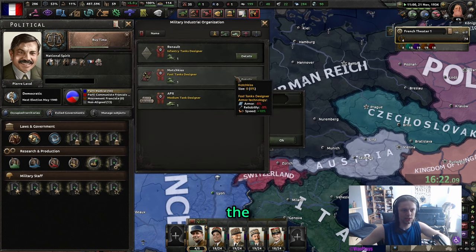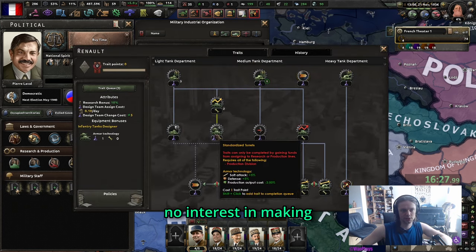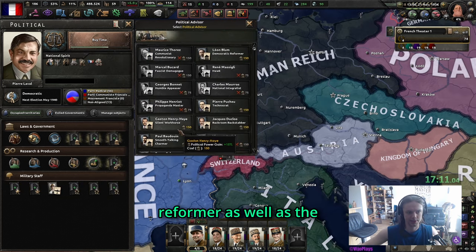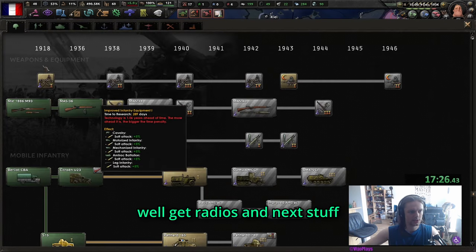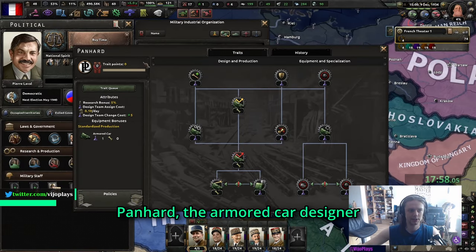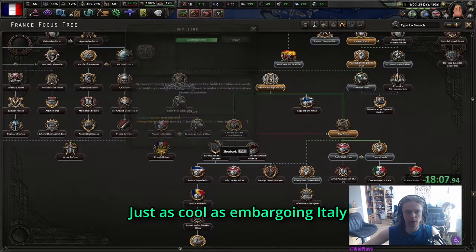We are only going to care about Morane-Saulnier, the light aircraft designer, as well as the infantry tank designer for our medium flame tanks - I have no interest in making proper tanks today. With our PP we can hire the air reformer and the workhorse. Might as well get radios and research infantry tech. France also has the Panhard armored car designer, which you should never touch anyway.